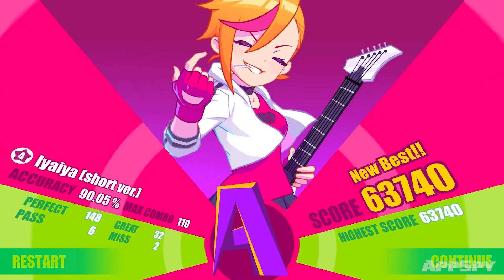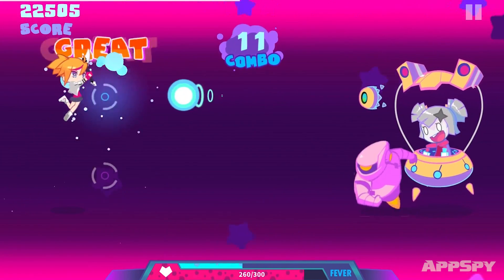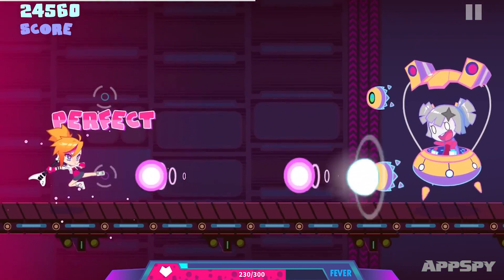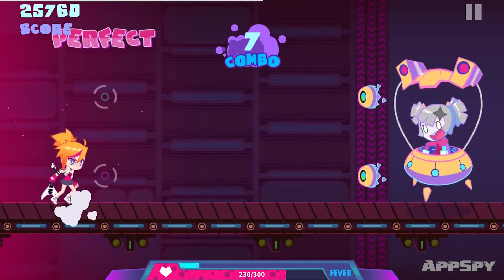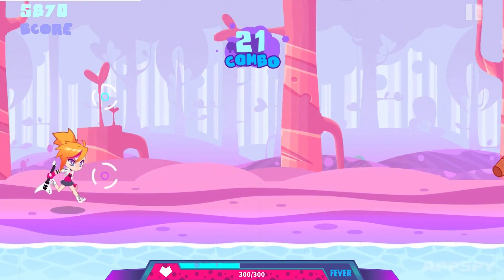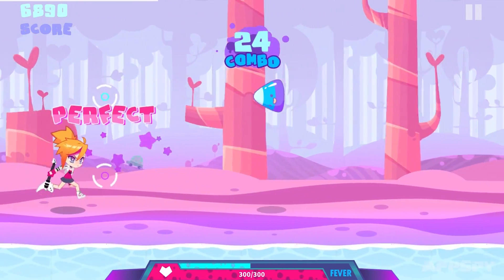The game sees you controlling an anime character with a guitar and a sick outfit. You need to get from A to B, fighting enemies and avoiding obstacles along the way. And it's there that the rhythm twist comes in. Rather than having a jump or attack button, there are two circles hovering just in front of you. Hit the right of the screen and you swing at the bottom circle. Hit the left and you'll swing at the top.